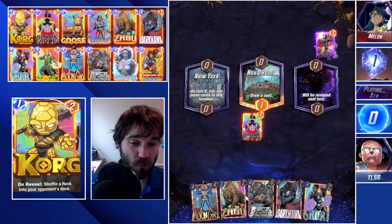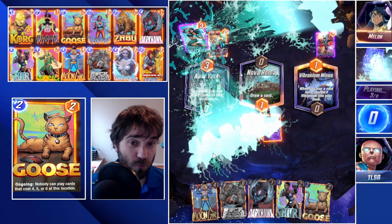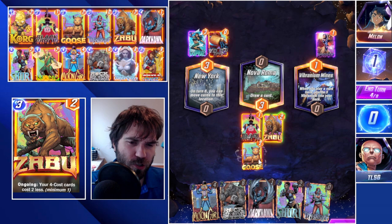So we have the Black Widow, we'll send them the Widow's Bite — they're not going to be able to draw this next turn. And then we'll drop Zabu and just kind of explode from there. We might end up going with Moongirl next turn, maybe we do one of our cards and Moongirl, maybe we throw Hawk and Moongirl. Wow — they throw Wave onto the board. Very interesting. This could very likely be a Galactus deck then.